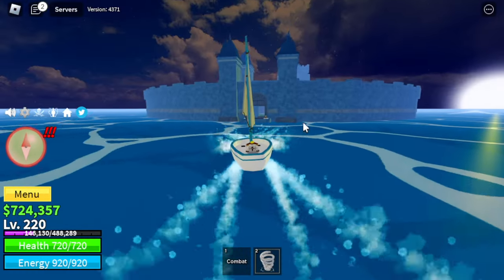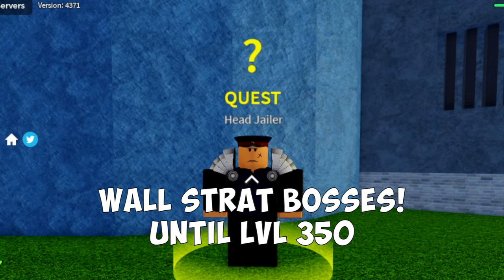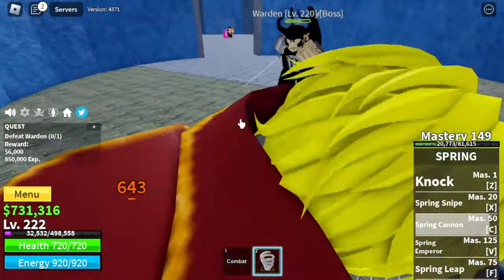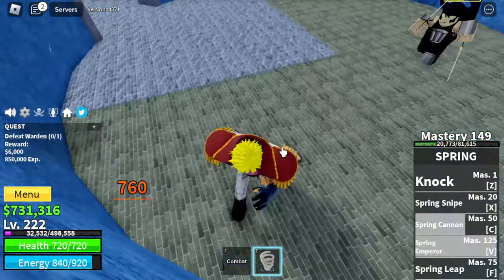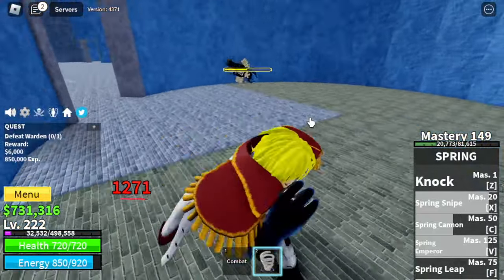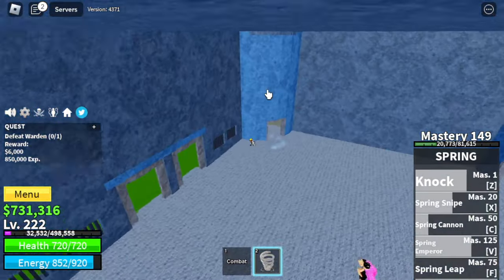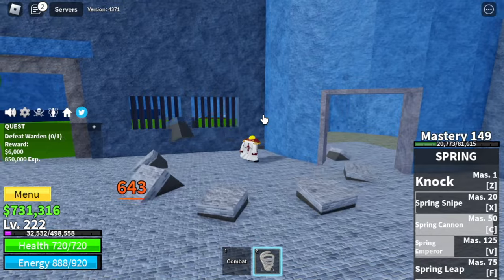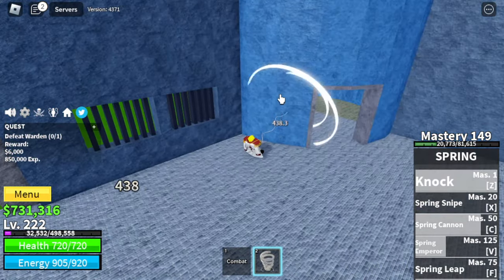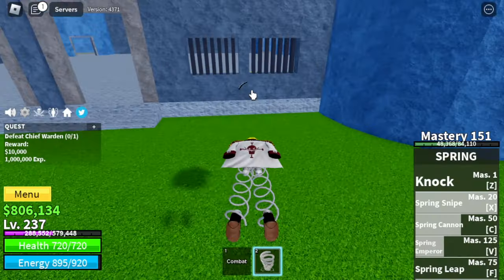We are now heading to the prison, our next island. Target: all the bosses until level 350. You can do wall strat on all bosses — just lure one here. You can start with the Warden at level 220. They cannot damage us as long as there is a wall in between us — no damage, but we can damage them. You can also use the same strategy with the Chief Warden.